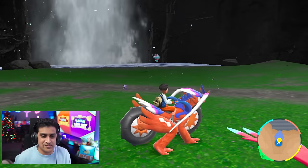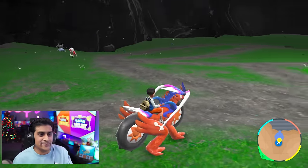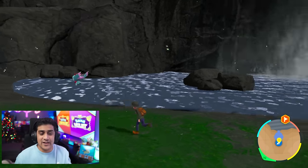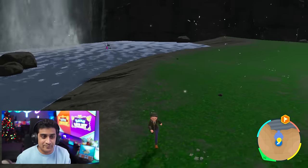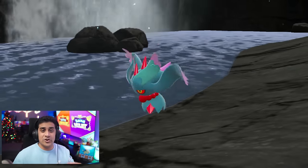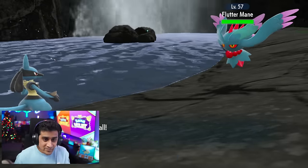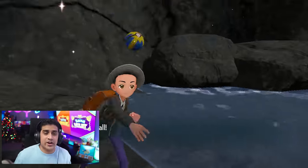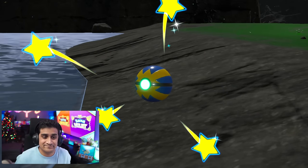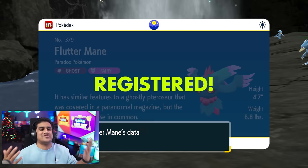Let's get the last Paradox Pokemon, which is what the Scarlet player is going to have to spawn in. This is going to be Fluttermane, exclusive to Pokemon Scarlet, the counterpart to Iron Jugulus. The Violet player is then going to run up to it and interact. So this cave is responsible for four Pokemon — two each for each game. Fluttermane caught — registered to the Violet dex.